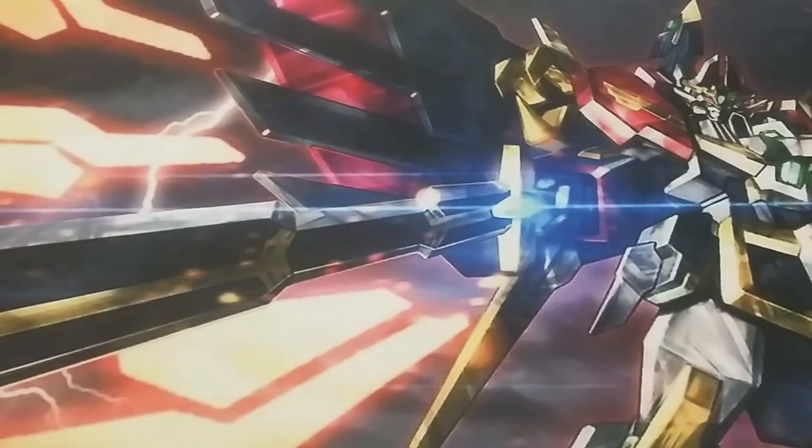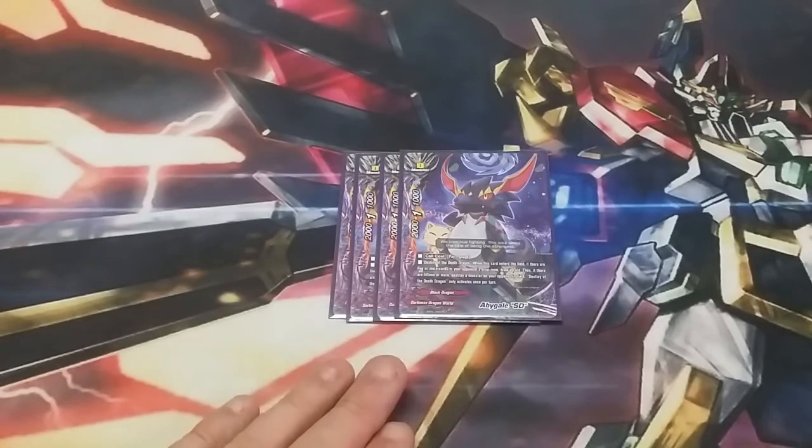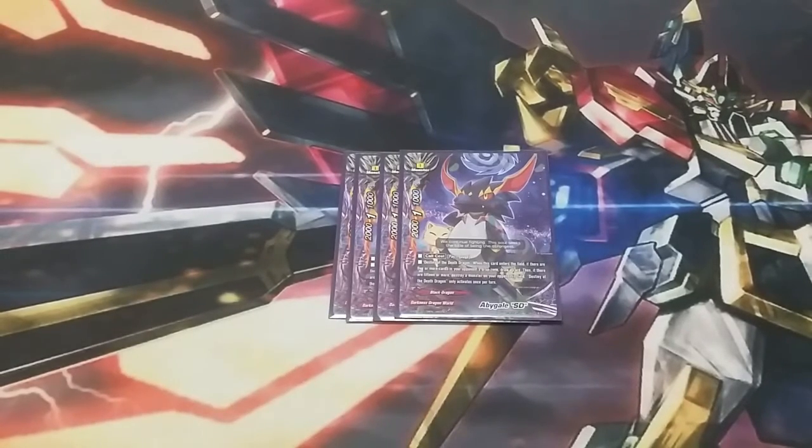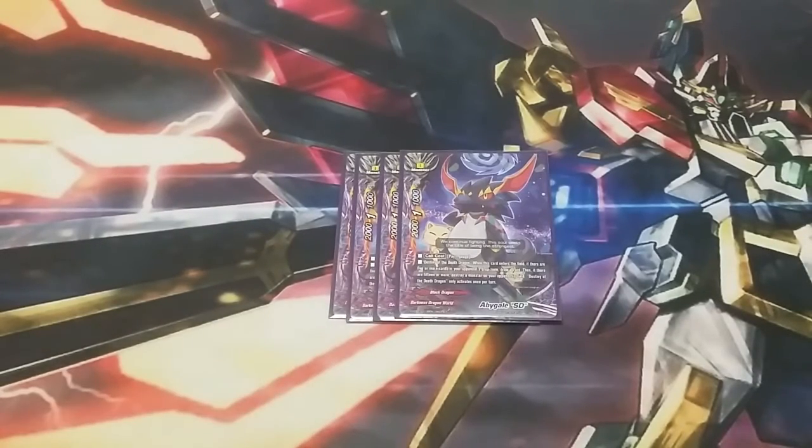First off, we're running four copies of SD Abigail. He will always be the buddy in the deck. We get to gain a life off of him at a 2-1-1. He doesn't really hit numbers, but he's still decent because he helps when we need to sack a Black Dragon for something. His ability: if the opponent has five cards in the discard pile, I get to draw a card; if they have 15, I get to blow up a monster — unlimited size restriction on the destruction. Draw is good and gaining a life is good.